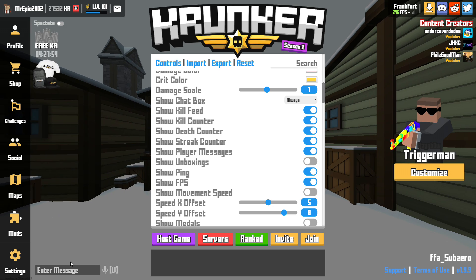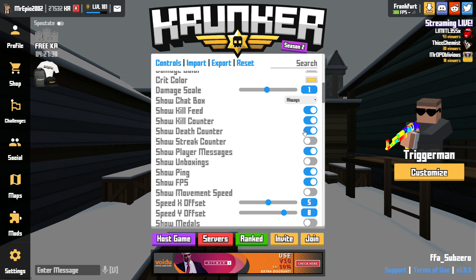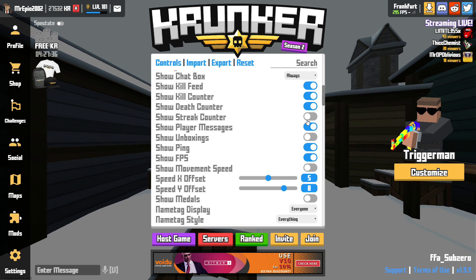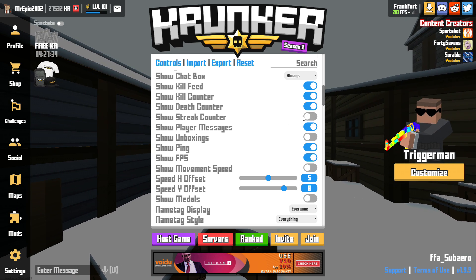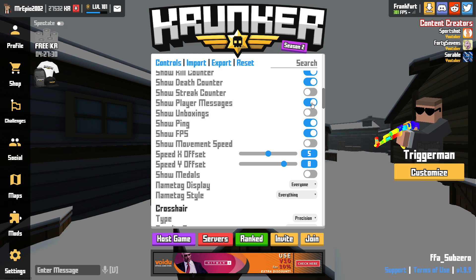Show chat box always because I like to see who's typing. Kill feed on. Kill counter on. Death counter on. Streak counter I leave off — that just shows you what streak you're on and if you're on track for a nuke. Show player messages I leave on.